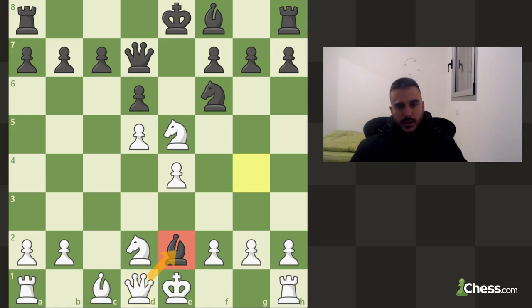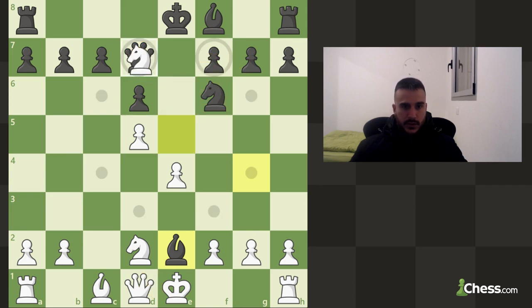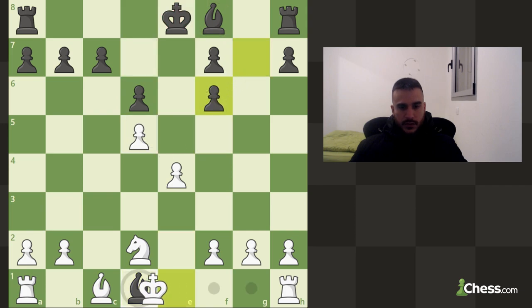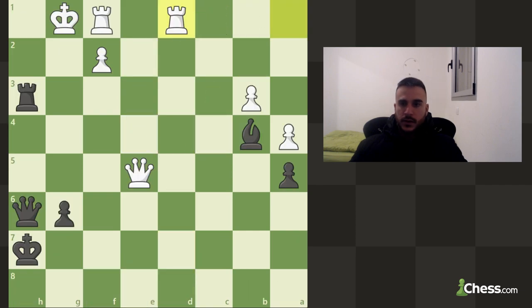Both queens are hanging. If I'm going to take the bishop he can take the knight — seems like it's going to be equal. If I'm going to take the queen then he's going to take my queen, but then I can take his knight, he can take with the pawn and I can take the bishop — so we're going to be up material. Let's take and of course don't take the bishop, take the knight with a check, take the bishop, win the game.